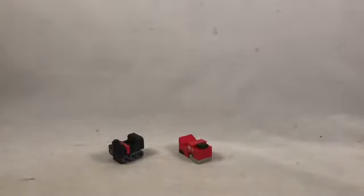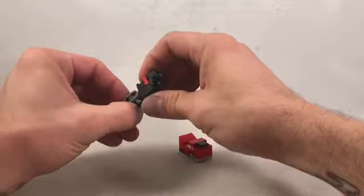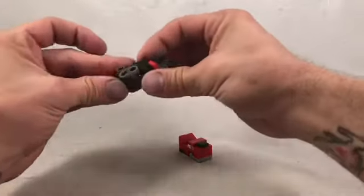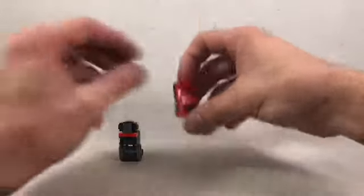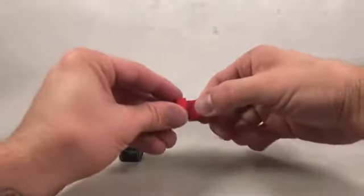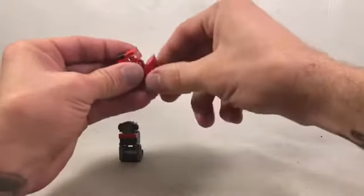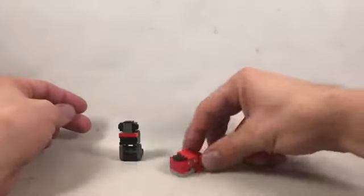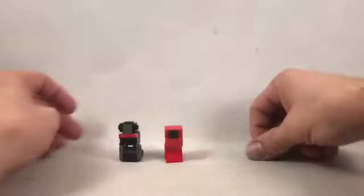We have some kind of side characters here. Locomotive — the train engine — which I actually had as a kid. And then Little Foot, which I wanted but did not have. For transformations, we're just going to stand up Locomotive, or Loco. And then for Little Foot — oh darn it, I already had her mis-transformed. So that should be truck mode for Little Foot, and then that's robot mode.